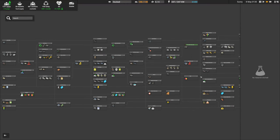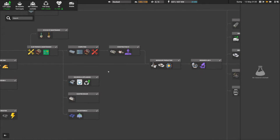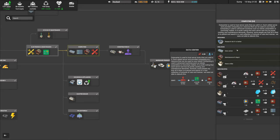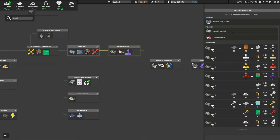First thing we need to do is talk about research. There are three researchers I really recommend you grab all at the same time — don't start building anything until you get all three unlocked. One is Computing, which gives you access to the data center, the maintenance depot level 3, and the water chiller required for the data center. Next is Construction 4, which unlocks the robotic assembly and a bigger concrete mixer.